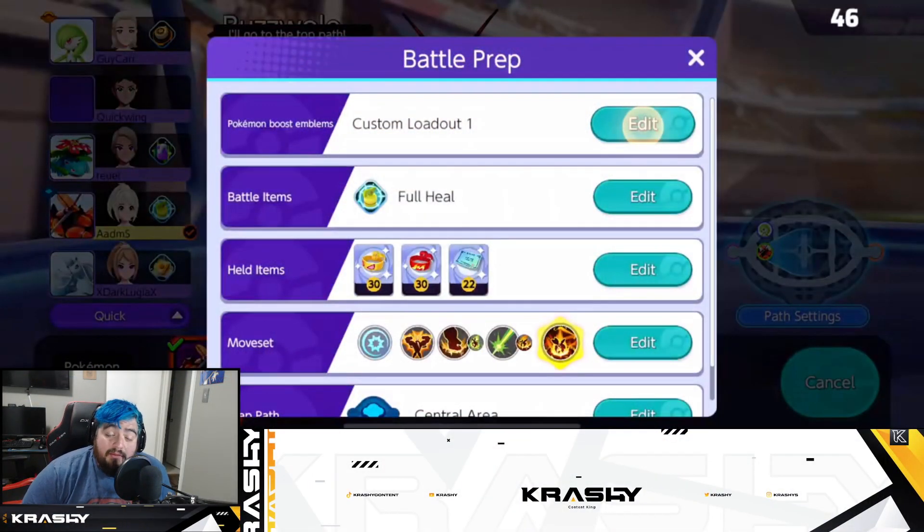Adams is a returning player coming back to the game playing some Buzzwool. The build for today is Muscle Band, Weakness Policy, and Focus Band for jungle Buzzwool. I think that's a pretty fine build. I don't actually know what I think the best Buzzwool build is — with full heal, I personally really like Eject Button, but I'm not going to ding you for running full heal. I think there's a little bit of preference there.